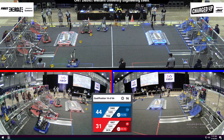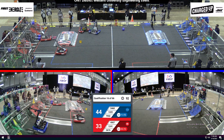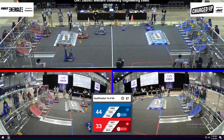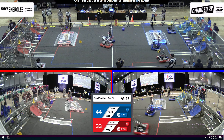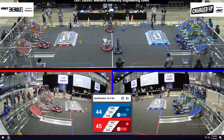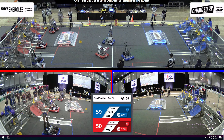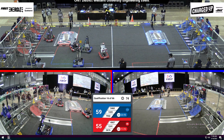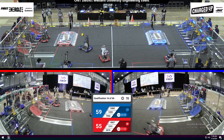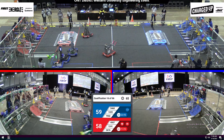Over on the red alliance, we got three robots scoring game pieces into their grids. We got team 5907 trying to score — and they've done it, scoring a cube and forming one link. Over on the blue alliance, we got team 5702 playing some defense. We got team 5460 at their substation grabbing a game piece. Looks like they're going for the cube, and they've got it.